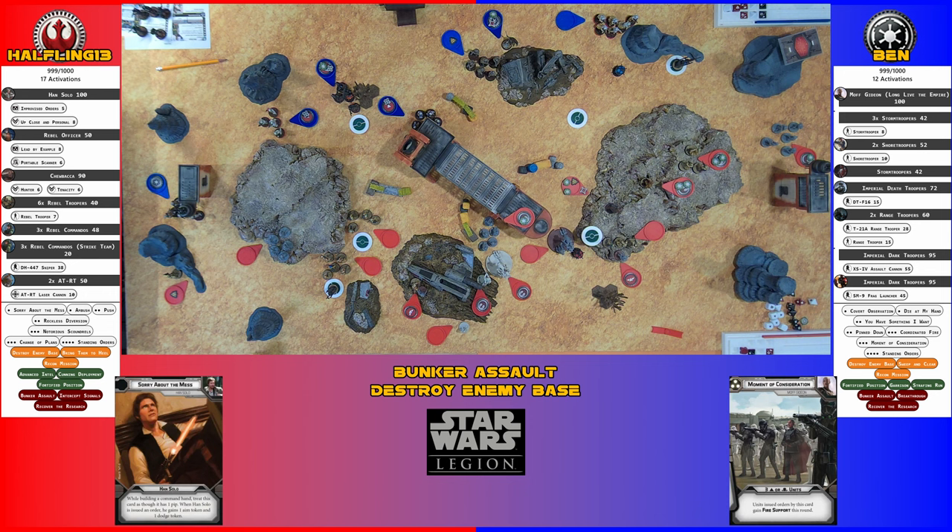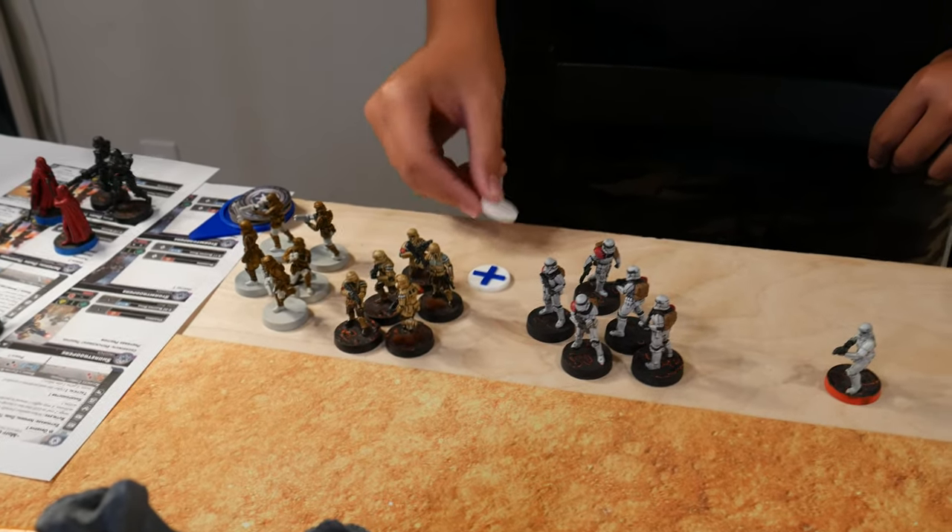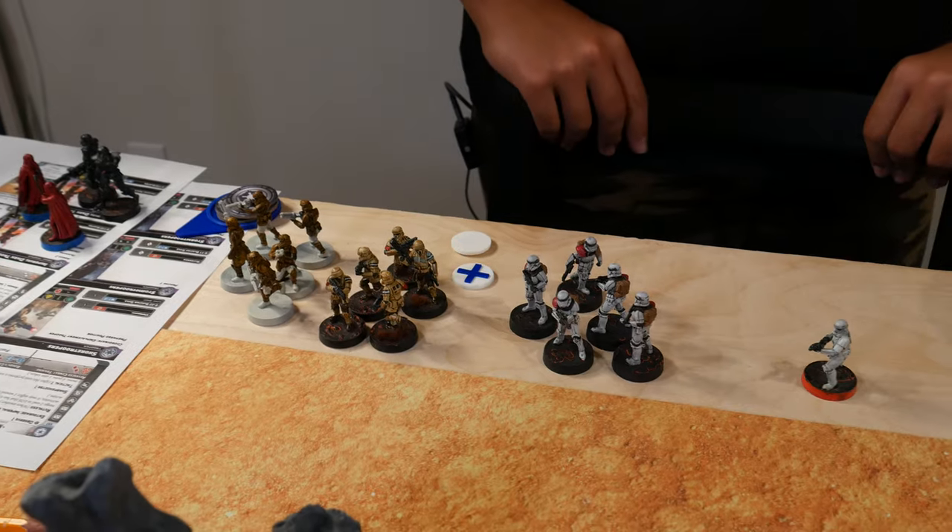You could dodge that if you wanted. It was a cover save before the pierce — you can dodge before the pierce happens, since pierce cancels your armor. Using the dodge to clear it out. The Empire uses another pass token.